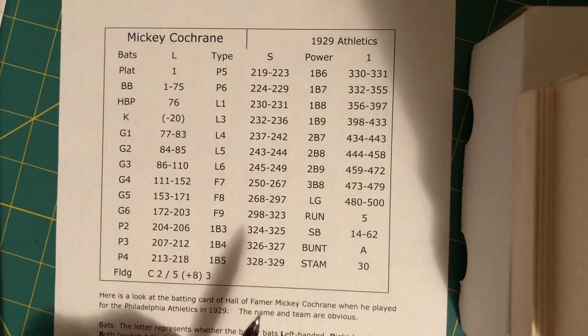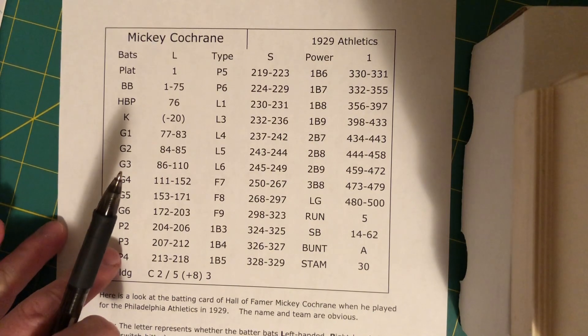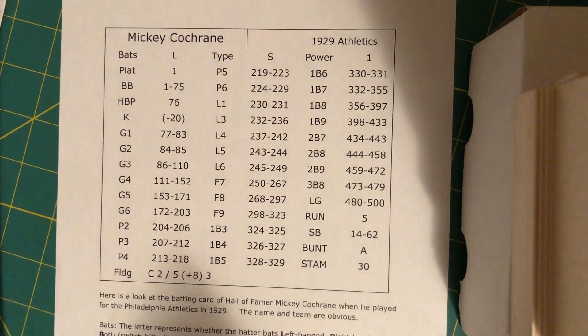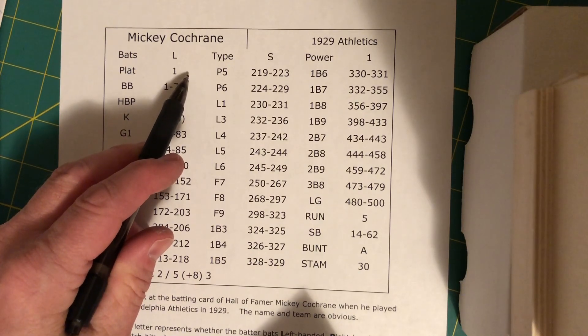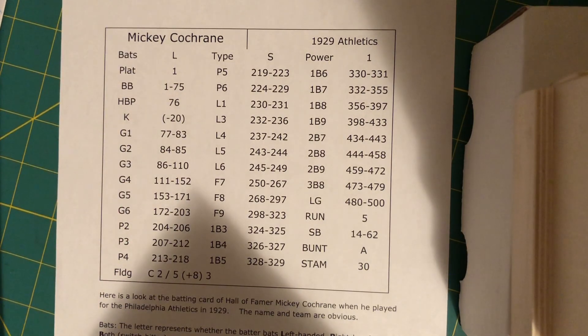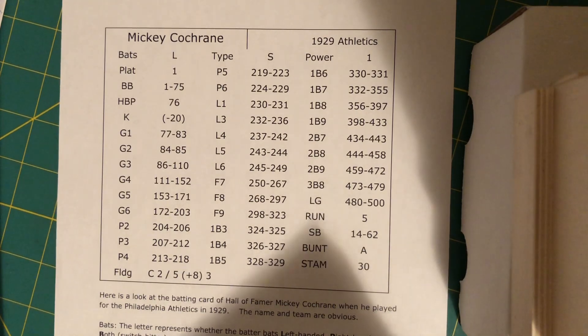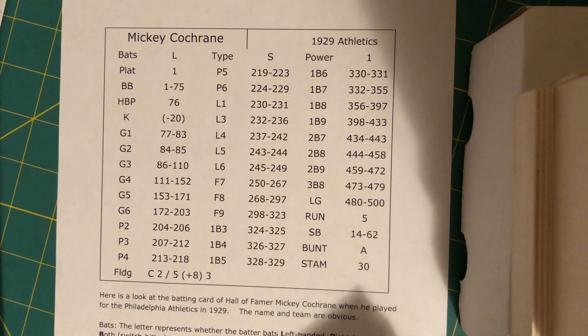So we've learned three things so far: which way do they bat, is he a spray hitter or a pull hitter, and how far does he typically hit the ball? The next one is platoon number. The platoon number for Sabretooth ranges from zero — which means you don't really have a platoon differential — to three, which would be a severe platoon differential against the same-handed pitcher, whether that's lefty-lefty or righty-righty. That data is figured out over a series of seasons, so you're not just getting one year of data.